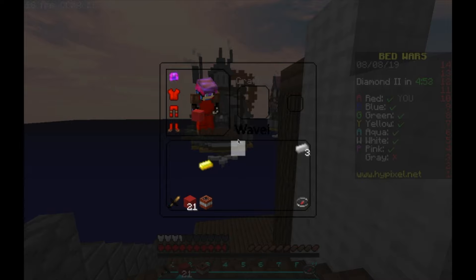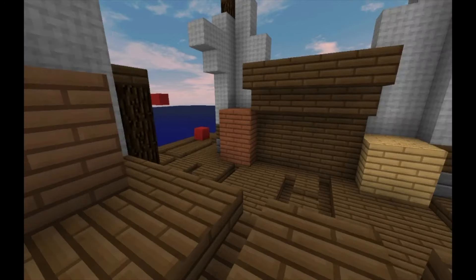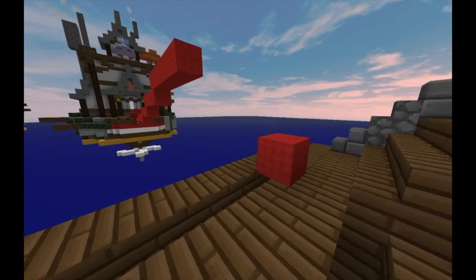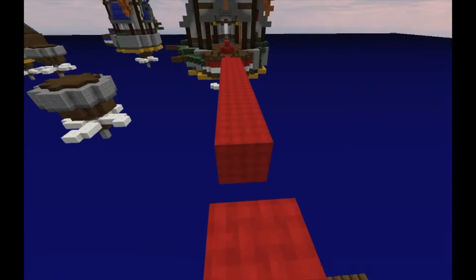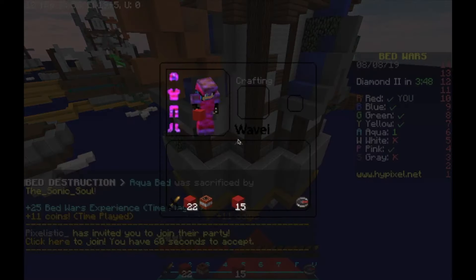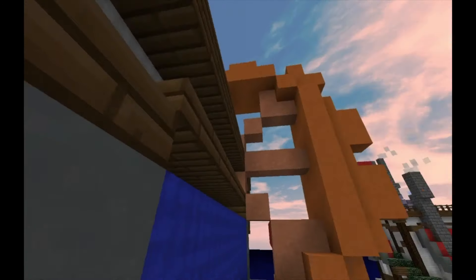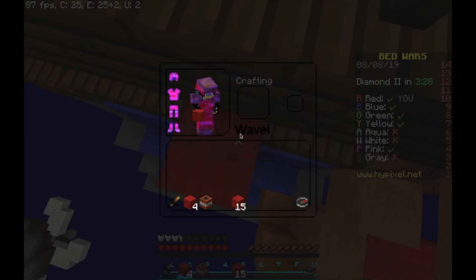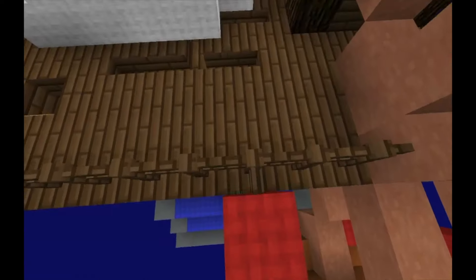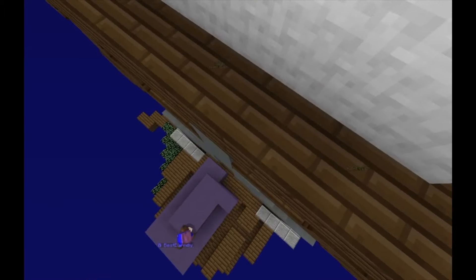Does the grey team even exist? Three diamonds — okay, let me go get the trap and protection upgrade and rush blue. Where'd they go? Then I go to the right spot. Okay, where do I put that — here. Okay.